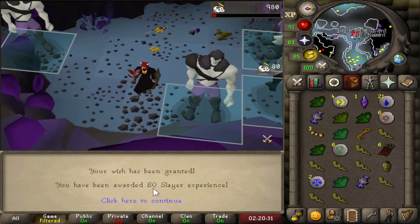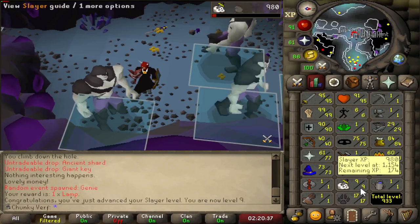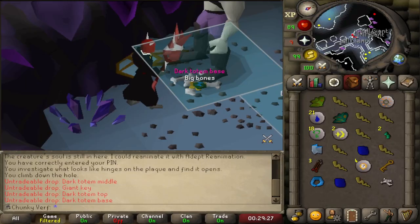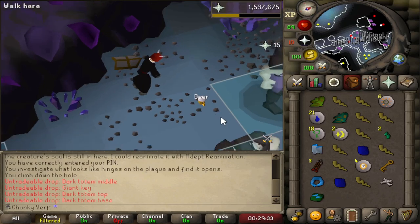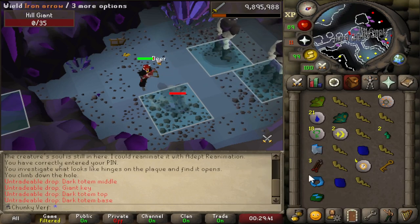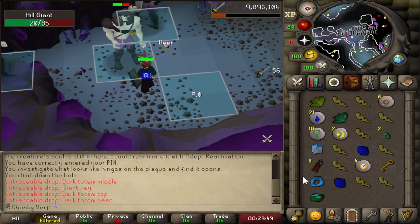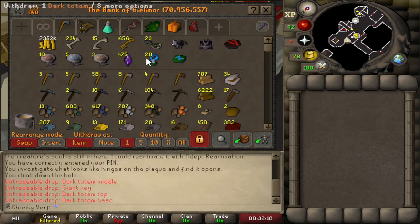Use that on Slayer — 80 XP for level 9, so 6 more to go and I can kill Banshees. Another big level: 96 Attack, 3 levels to go and we are max Attack and Strength. It finally happened — full Dark Totem in one Hill Giant trip! Middle, top, base. That is beautiful — first time that's happened in 85,000 kills. We are very close to 30 Dark Totems in the bank now.